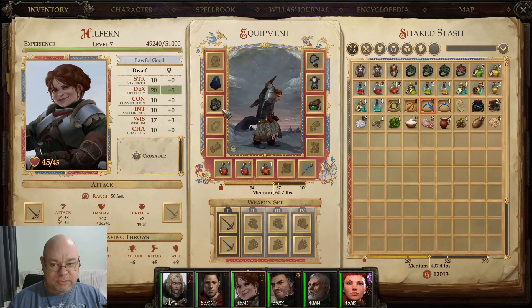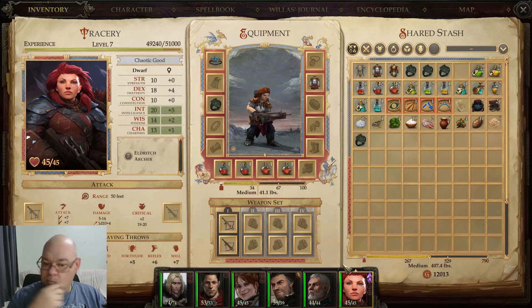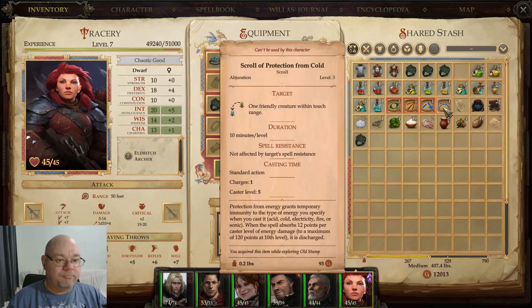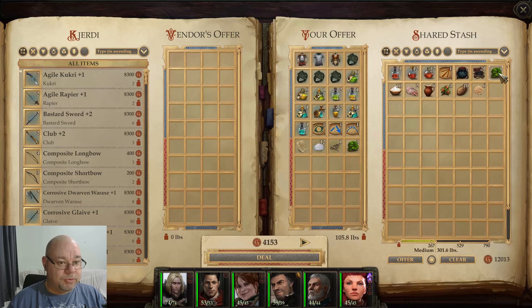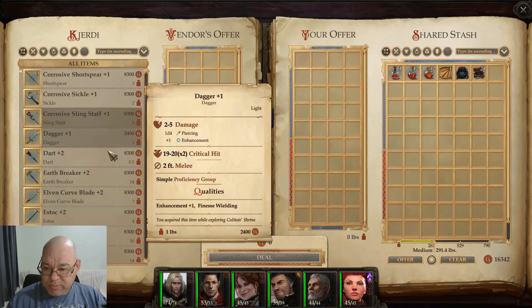So you've got a plus two ring. You can have a plus two ring — none of us are using it. She's at the level now where she can use a breastplate, and we might give him that chain. So we can sell the rest of that now.